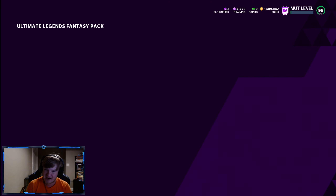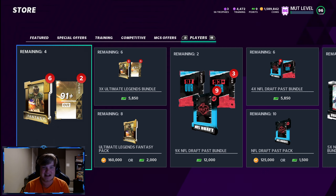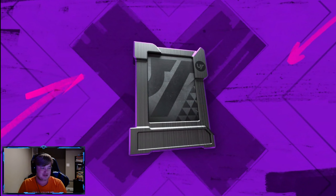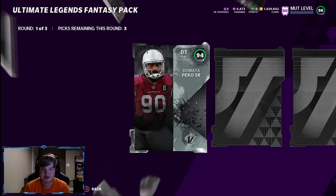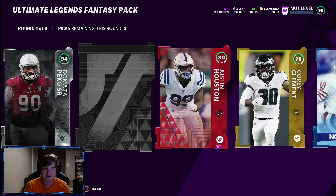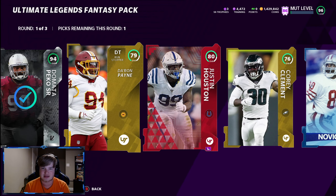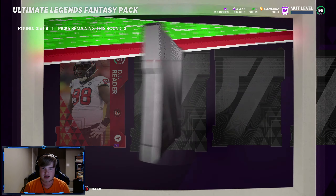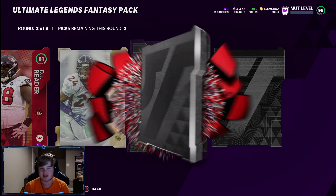Rings! Let's go! Not saying the overall — 96 John Randall. It sucks not being able to say the overall, but you guys complain about that so I can't do it. But 96 — if I react bigger you guys are going to know it's the LTD, because we're pulling him today. We're 100% pulling an LTD today. 94 Peko! Let's go out of the first round! The veteran clutching up! We'll take Rodney and then snag a gold for some sets.